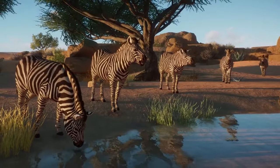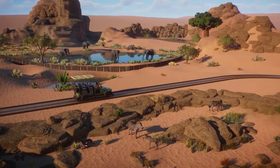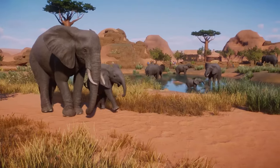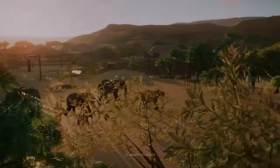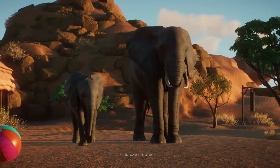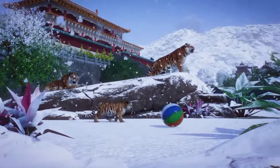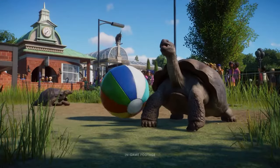The call of nature beyond the wild — let's talk necessities: toilets. Scatter them strategically across your zoo to avoid guest discomfort. Integrating them into larger structures can help maintain the aesthetic of your zoo while fulfilling practical needs. Remember, a visitor with a full bladder is a visitor on the edge.